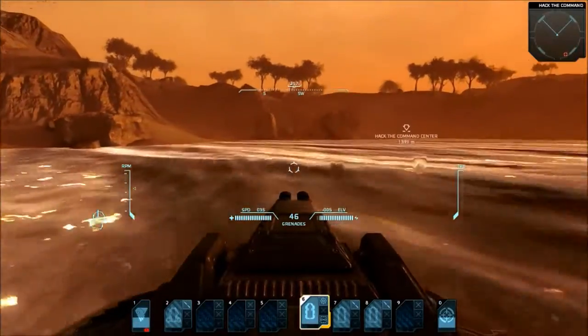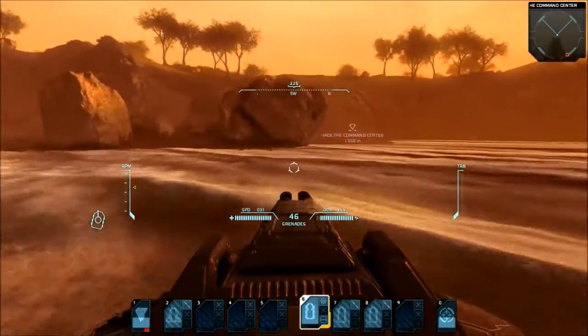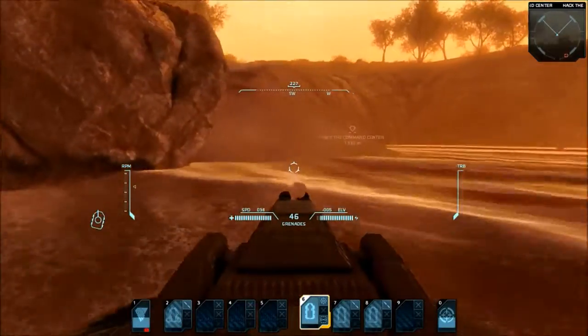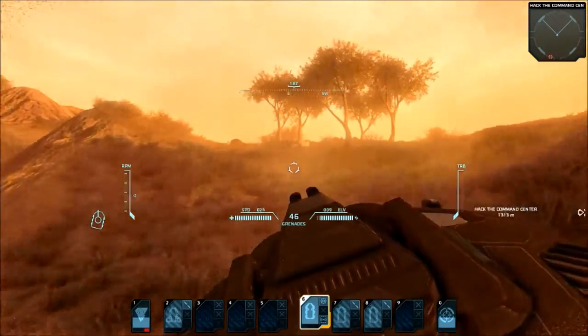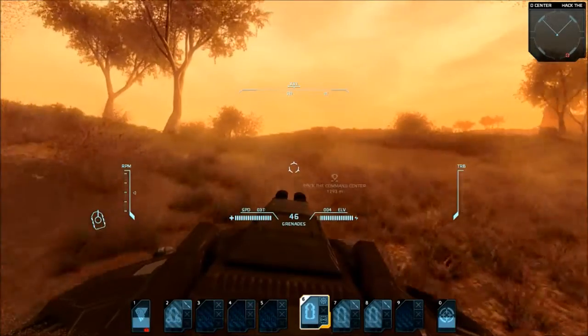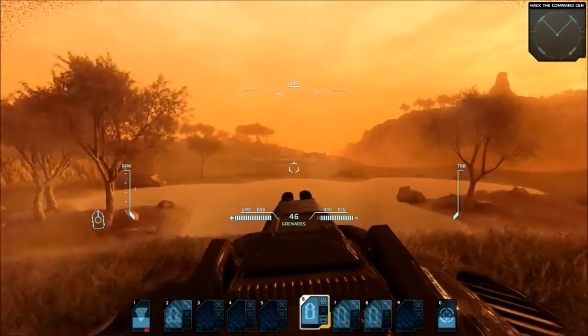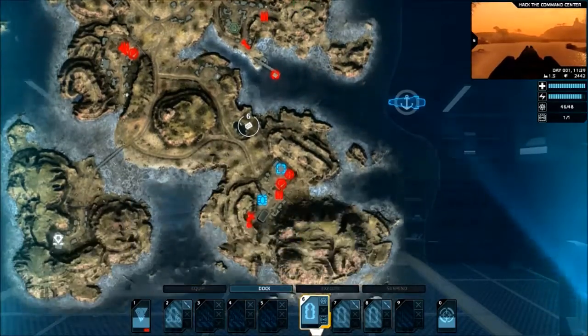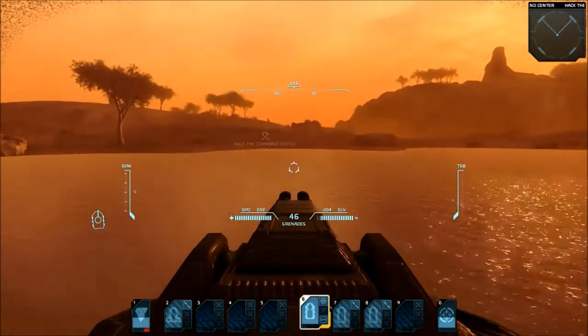This is going to suck. So as you can see here, I can take the cliffs. By the turbo boost it's much faster. But you know, early stage of the game — you've got to take it in certain ways, even though it might kill you. Come on, get moving already!